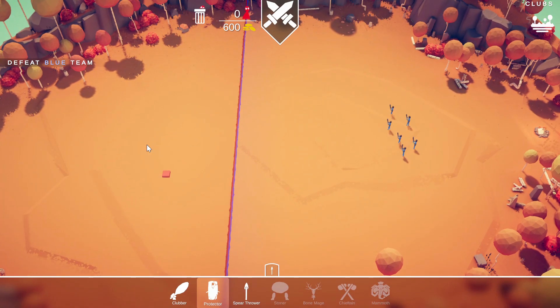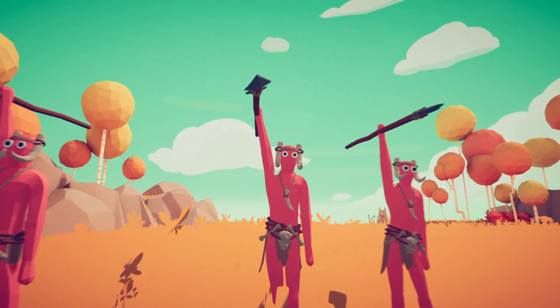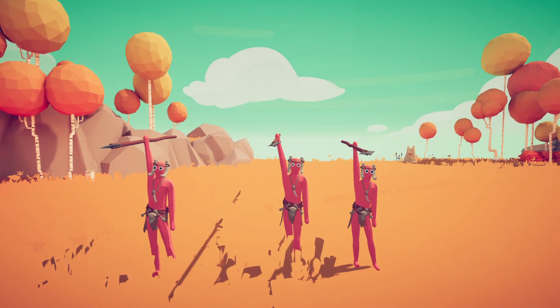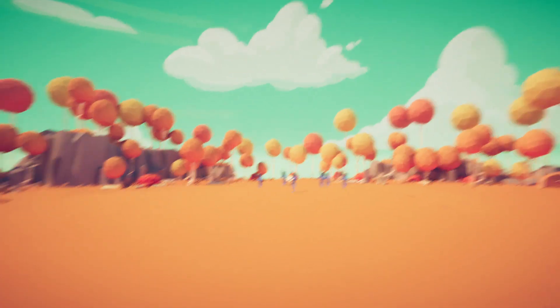Now I'll show you what a protector looks like — this is the protector — and this is the spear thrower. I'll keep a few of each. This is what spear throwers look like. There are factions in this game and every faction holds their own units. This faction holds the clubber, shield protector, and spear thrower.